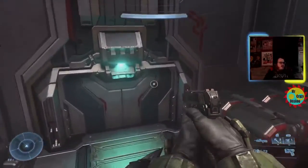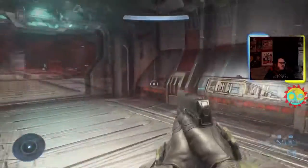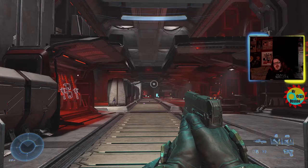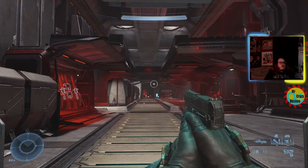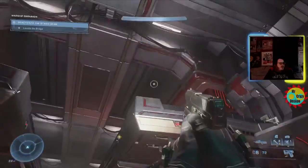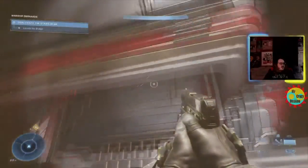So when you're traveling through the ship, eventually you're gonna enter a room like this. Before this we took one left up, so this is a little bit into it. It's past the first data pad of the mission, but once you get here, if you ping, you can barely see it, but up on this top floor there's a skull.